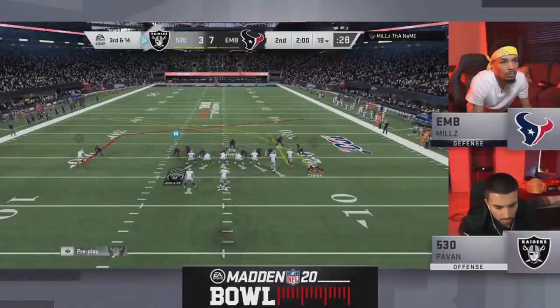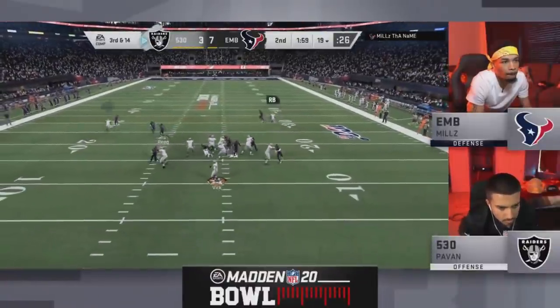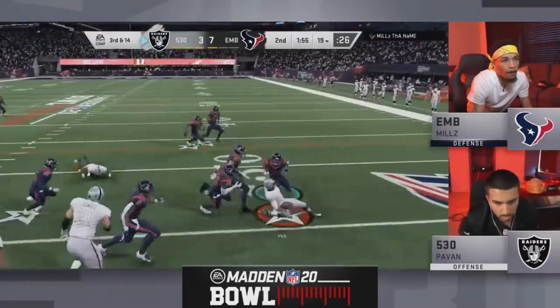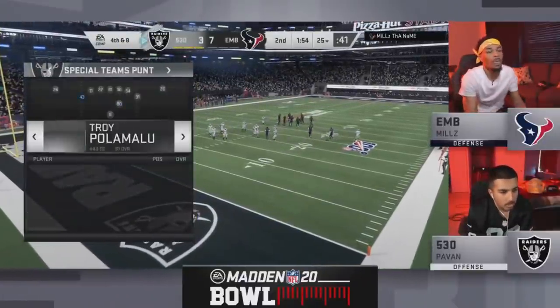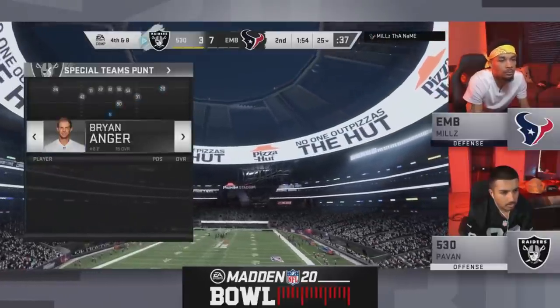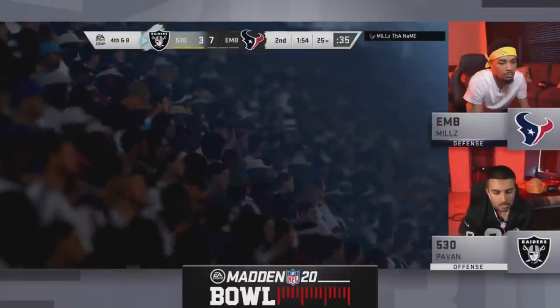He wanted to give a big shout-out to Rainer Nation. Third and 14, Vick dropping back — the heat coming up the middle, Vick takes off. Can he get to the first down marker? He will slide down to the 25-yard line. Didn't want to risk taking any sort of hit from Mills' defense. Looks like Pavin is going to punt the ball away and trust his defense.